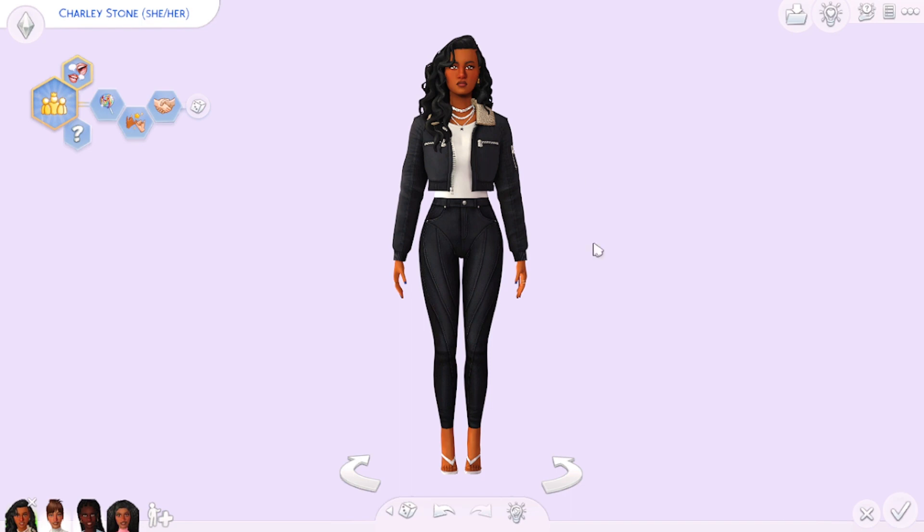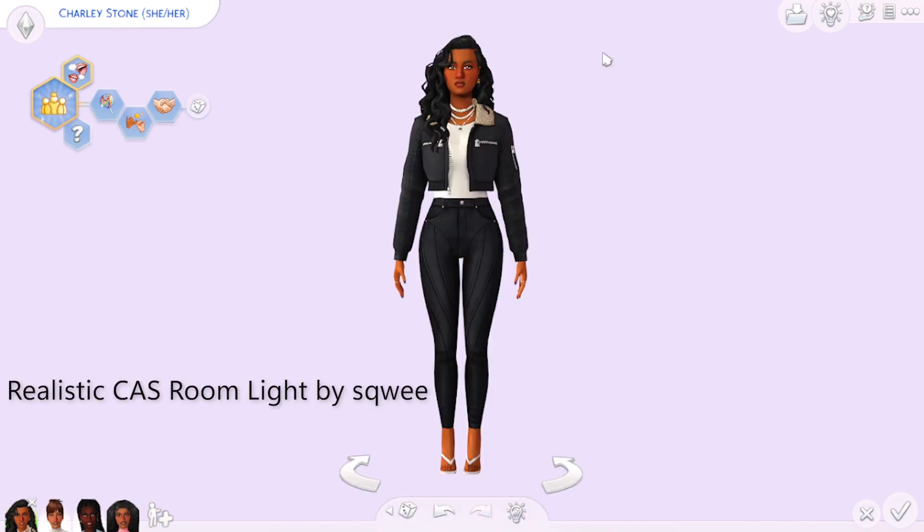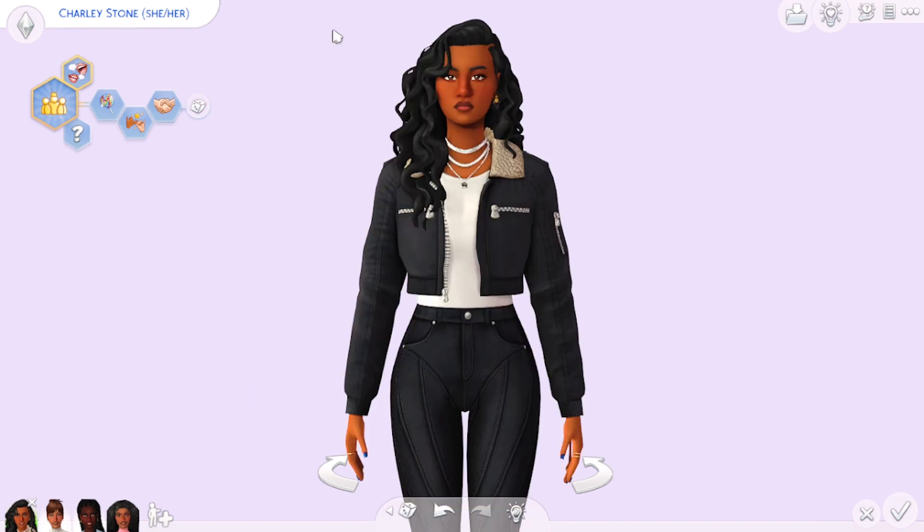The second mod I have is a CAS lighting mod. I don't remember the name off the top of my head but I'll pop it on the screen. Essentially it brightens CAS and removes any weird lighting to make the lighting more neutral.